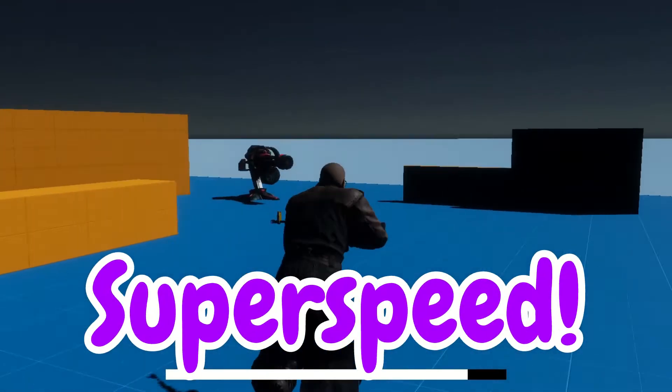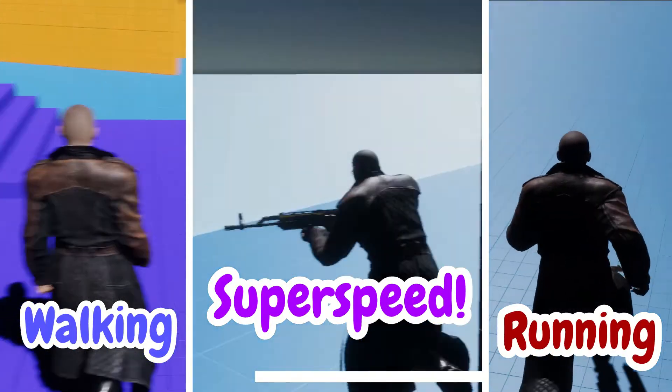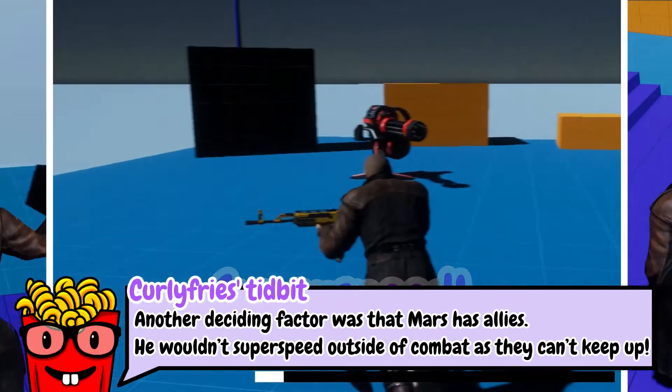As Mars has 3 speeds — walking, running and super speed — it felt unorthodox to create a third input for super speed. Most games have one button to increase the speed of whatever you're controlling. So I concluded that Mars's default speed will change when in and out of combat. Therefore, I must add a boolean for when Mars is in combat.